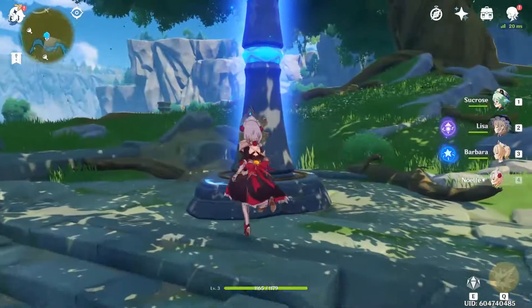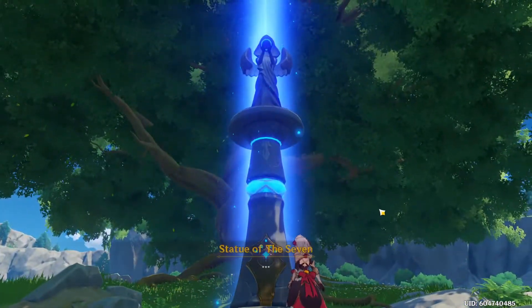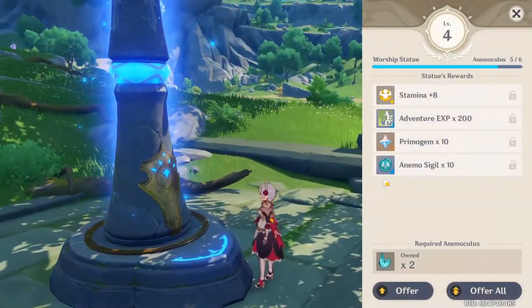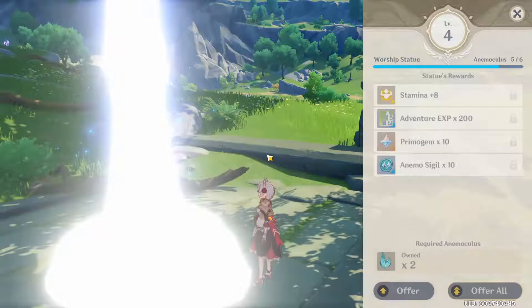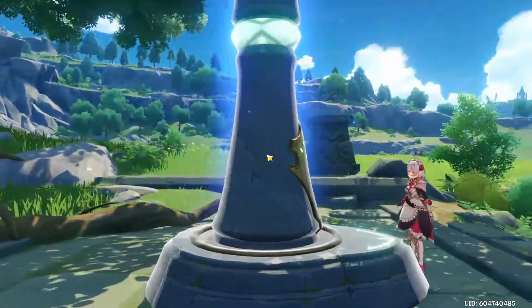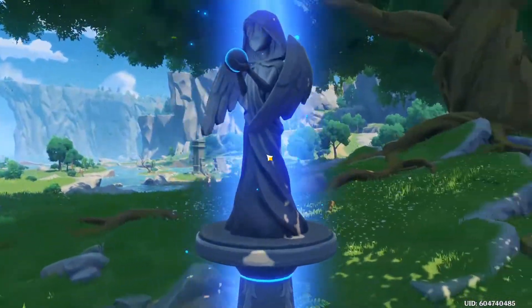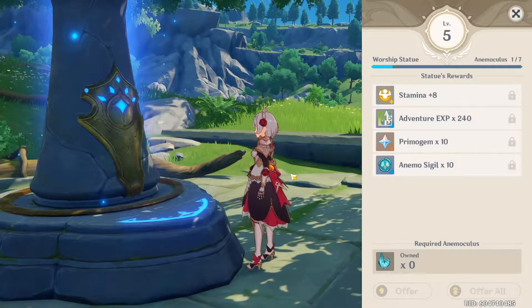Once you collect a certain amount of Anemoculus, you can go to any Statue of the Seven to offer these to gain a boost to your maximum stamina, as well as some extra rewards. Collecting these is very important, as extra stamina allows you to use charged attacks more often, sprint more, climb more, etc. So I highly recommend getting as many of these as you can.